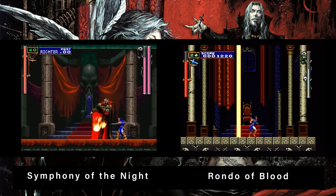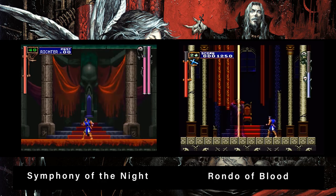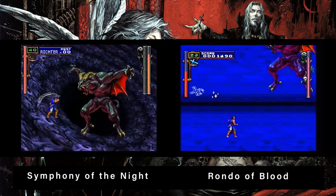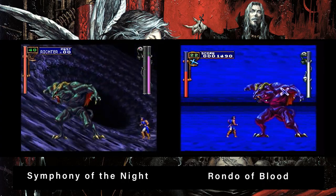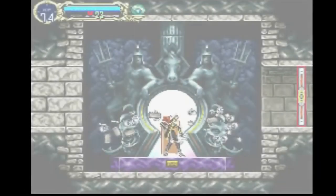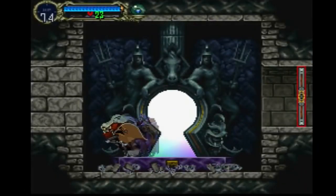He didn't realize he was helping me play the game — I was picking his brain for gamer education. And that was fantastic because he knew this thing inside and out. Even when I went into a keyhole, he said 'press it twice,' and I was right where I needed to be. I'm pretty sure it goes counterclockwise. So right off the bat, Richter is fighting Dracula.